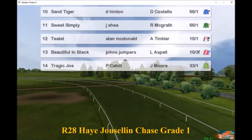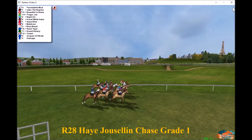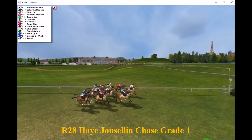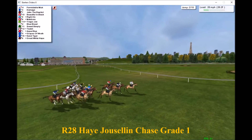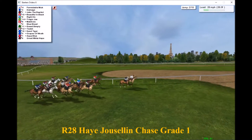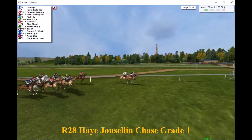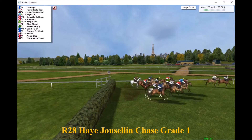These are Grand National-style fences in the way they look, though I don't think they're quite as big. And whoops — a synchronized leap to start with as the field tackles what seemed like an invisible first fence. They come down to the second and Formidable Mick leads. That was a curious beginning to the race, but Damage and Formidable Mick come through to the next and take it well, all jumping big and safe.